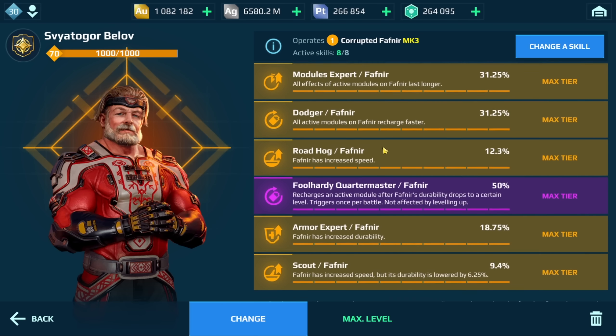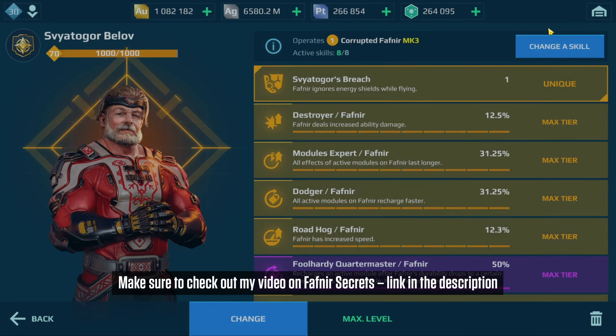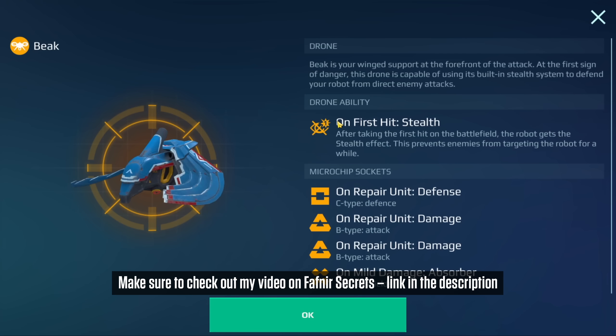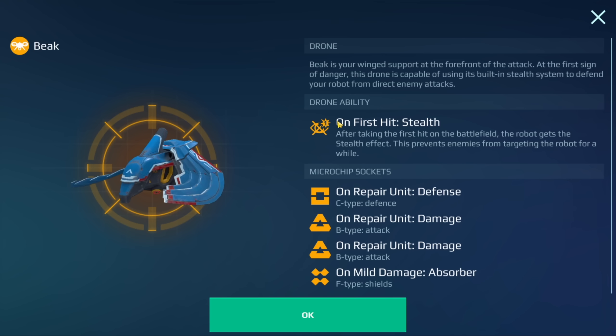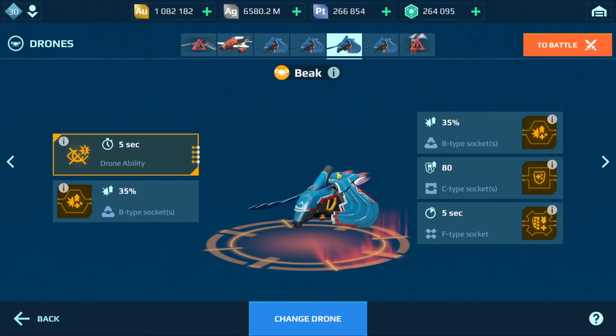We've got two repair amplifiers, advanced repair. Here are the pilot skills for the Favnia. I was running the beak drone - I said the nebula in my other video, but we do have the beak. I was recording for my other high-damage drones video, which if you haven't checked out, definitely do that - I'll leave a link in the description. We have repair unit defense, two repair unit damage chips, and a mount damage absorber.